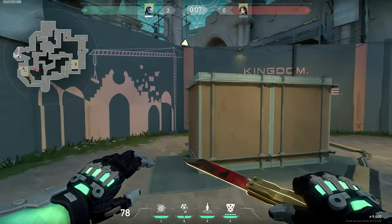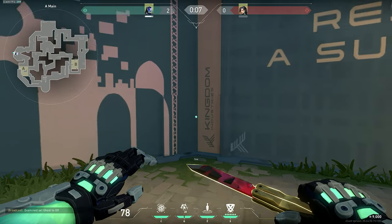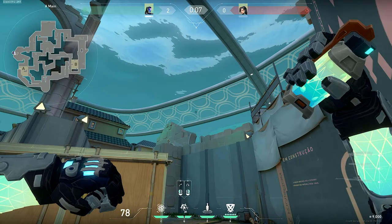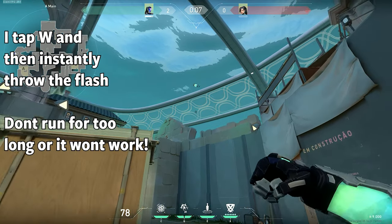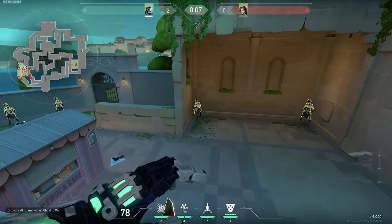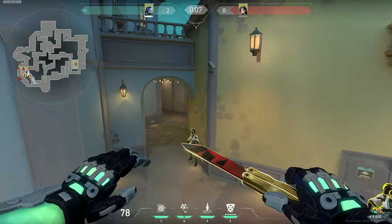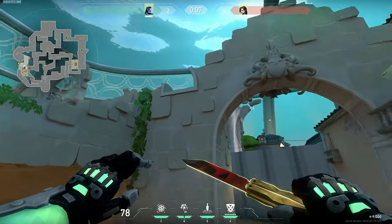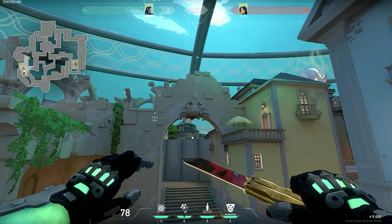It also won't flash people hiding back A link or these two angles on sight. To counter this, we can press W just before throwing to get a better flash. This flash will blind the people A link and one more angle on bottom sight, while also not being able to flash the guy back flower. The only difference between pressing W and not pressing W is how far out the flash comes.